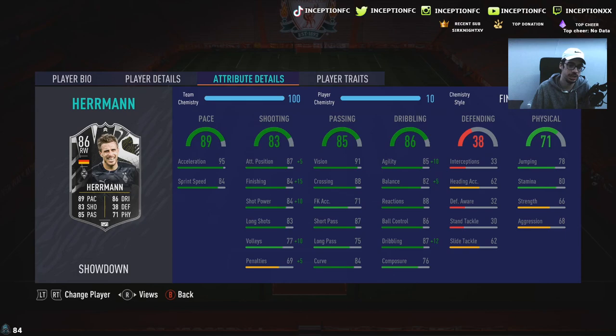He's got 95 acceleration and 84 sprint speed. It's a weird combination because with a card like this, in regards to improvements, there's not a real chemistry style that you can give him because he's always going to feel like he's lacking in something for sure.